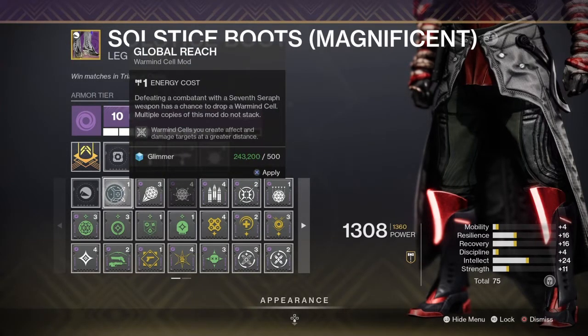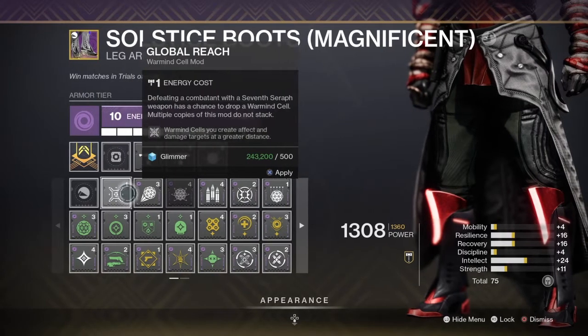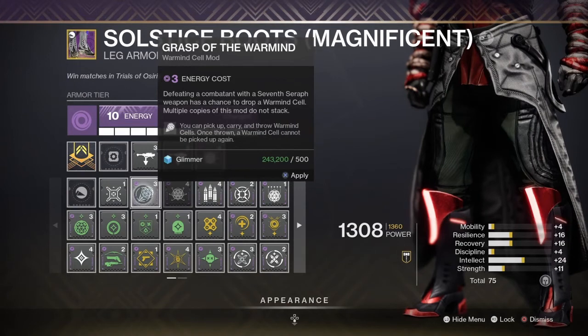So of course you have Global Reach — that's a must-have in every build, and it is available on all three affinities. The next one we have is Grasp of the Warmind, which states that you can pick up, carry, and throw a Warmind Cell. Once a Warmind Cell is thrown, you cannot pick it up again. This is a really fun mod, and it allows you to do a lot of things.